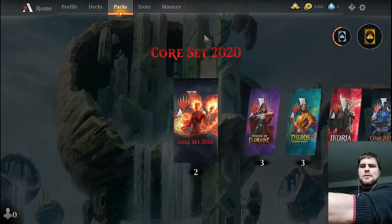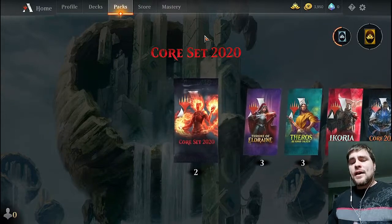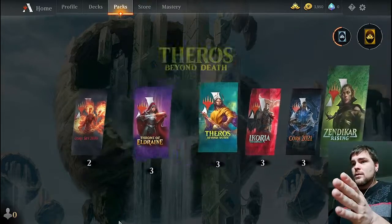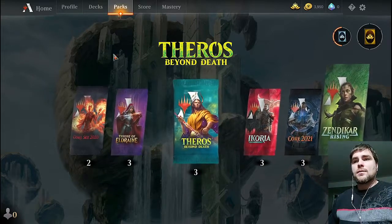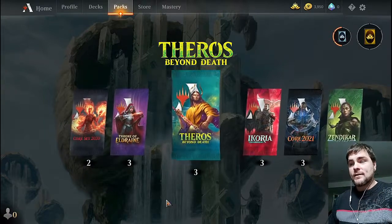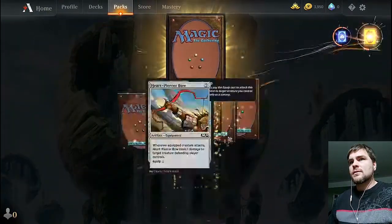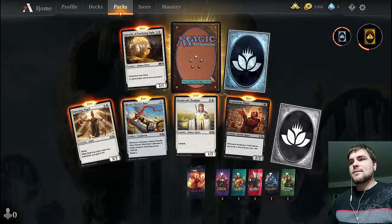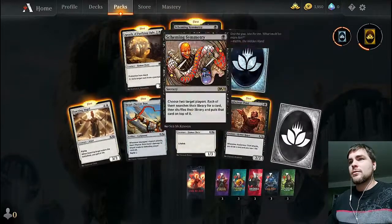That'll be it for this free card video. As you can see I got a lot of free cards — I opened my three War of the Spark packs, the M20s. So what is that? 24 packs total. Each pack contains five commons, two uncommons, and a rare — that's eight cards times 24. That's how many cards you're getting for free, just by entering all those codes. Really cool stuff.